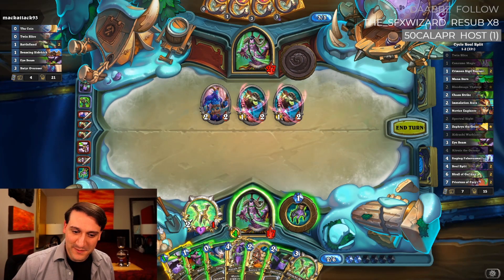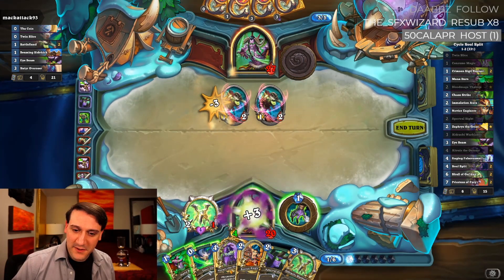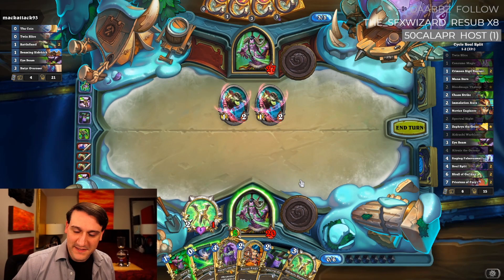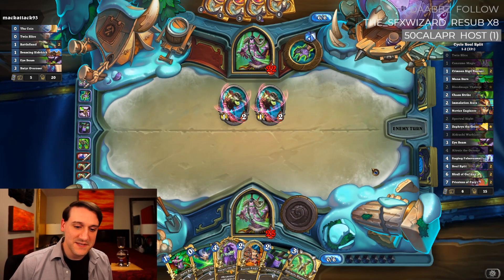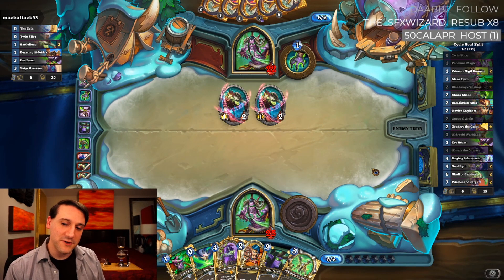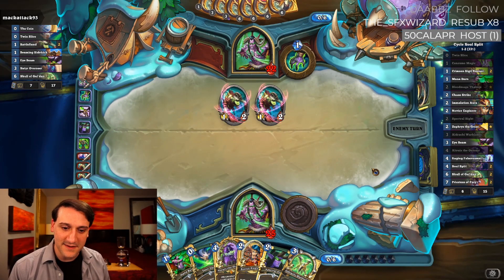We have another Aldrachi Warblades. The question is do we go face or do we take out these? Maybe smarter to take those out, but we do have to put him down to where our combo with Priestesses of Fury would actually deal with him — so there's that to consider.